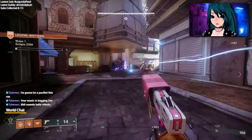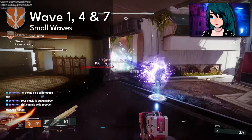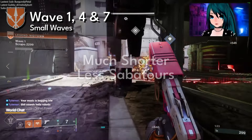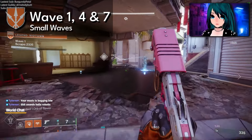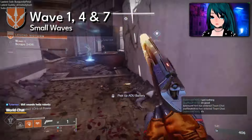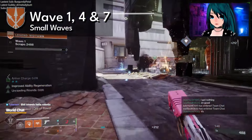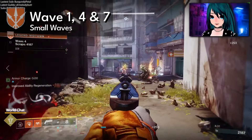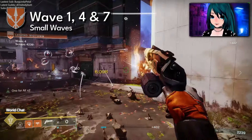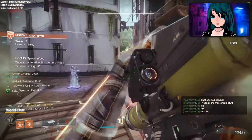Waves one, four, and seven I call small waves. They're much shorter with way fewer ads and fewer saboteurs — the guys that drop the batteries. You don't really want to pop a super halfway through these waves since they're less difficult and you won't get much value out of it mid or late round. You definitely need those supers going into the next rounds.